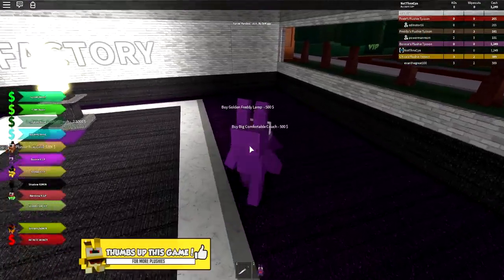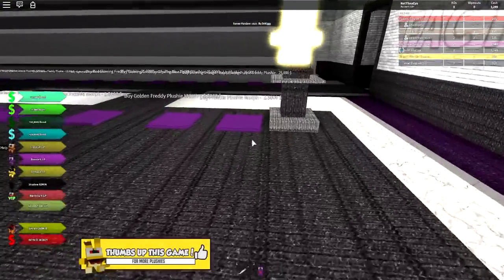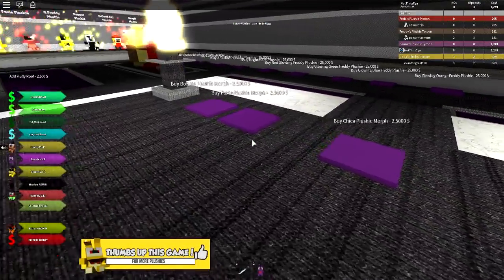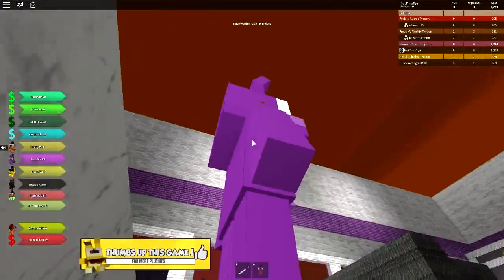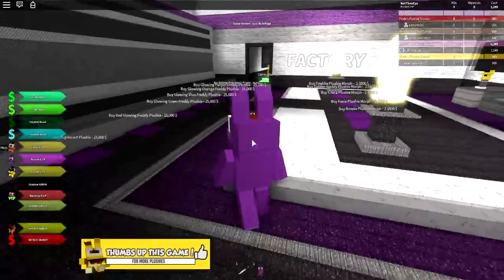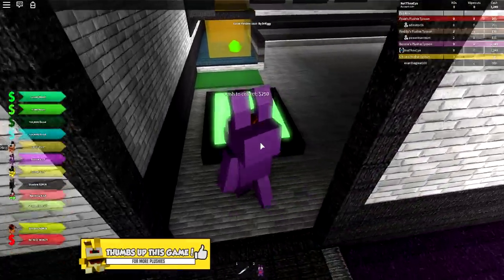Let's see if we can finish the decorations. Let's buy this couch, let's buy this nice little lamp — which looks very, very pretty. Should we buy a couple of morphs? I tell you what, can I afford the roof? All right, you know what? Let's put a roof on it. Because usually when you put a roof on a tycoon, it kind of means that you've done it.